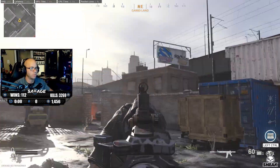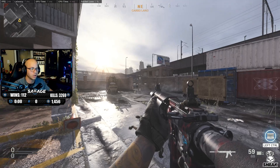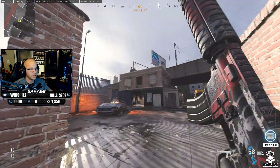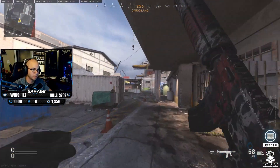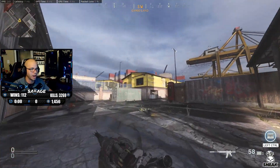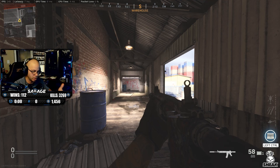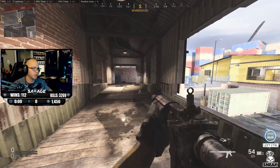Keep your crosshair at head level so if someone pops out all you have to do is this — whether mouse and keyboard or controller, doesn't matter. But the most important thing: if you think there's an enemy in windows, doorways, or around the corner, pre-aim it and keep your crosshair on it as you're running. Say I have a UAV up and it shows a player in the building — as I'm running up I always want my crosshair on that spot in case he peaks. Always keep your crosshair where you think the enemy is going to be.